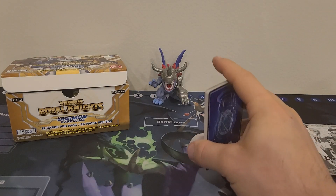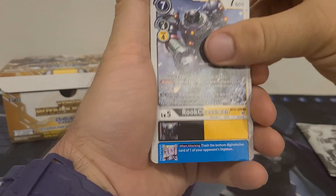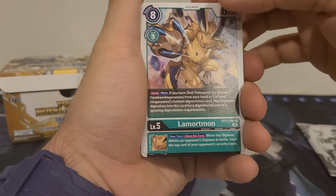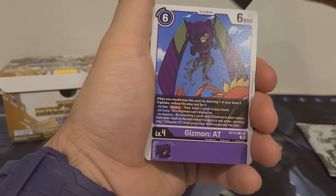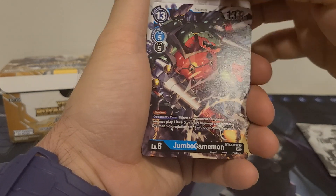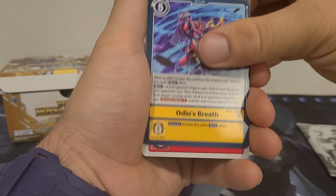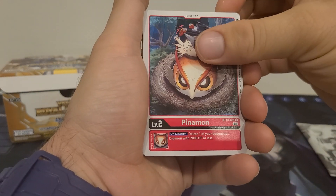We got Rook Chessmon, Rook Chessmon, Tesla Jellymon, Lamortmon, Doruman, Gizmon AT, Geogreymon, Galgamon, Galgamon, Jumbo Gamemon, Odin's Breath, Pinamon — I was just thinking it's been a while since we got one of these guys.